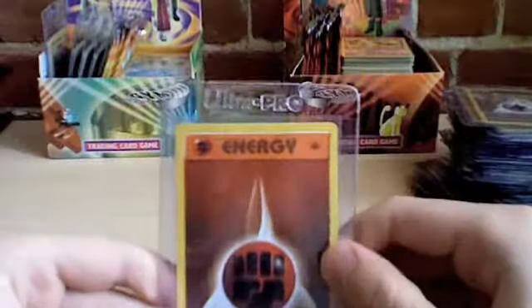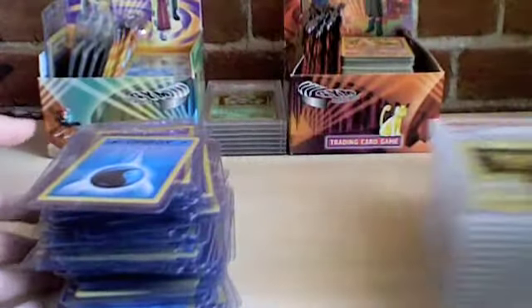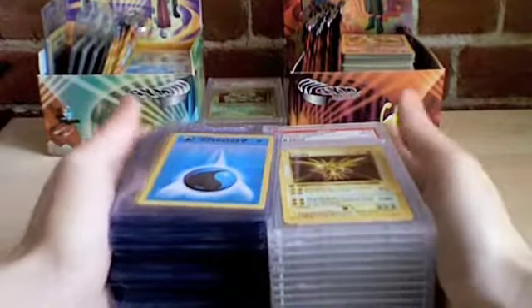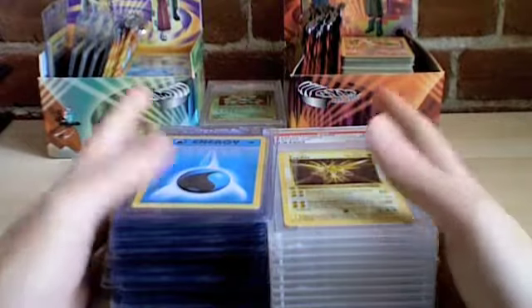Fighting Energy. Fire Energy. Grass Energy. Electric Energy. Psychic Energy. And Water Energy. So that's all the cards from the first edition base set. All shadowless — in case you didn't already know, all first edition base set cards are also shadowless. And they're all in mint condition. It's quite a rare collection guys, I hope you enjoyed it. I'll be making more videos very soon.